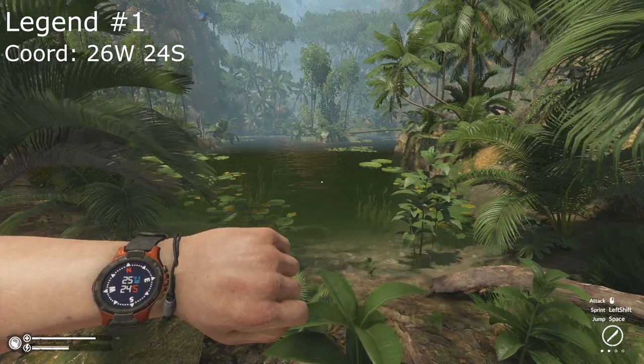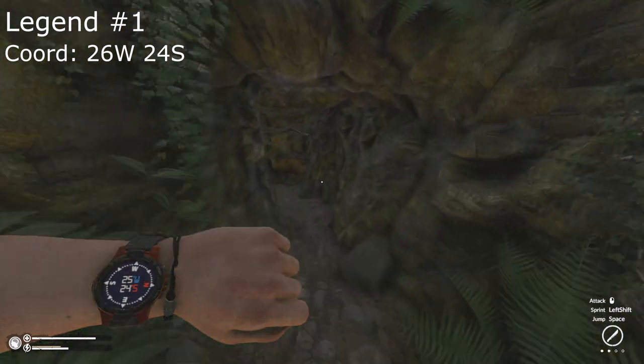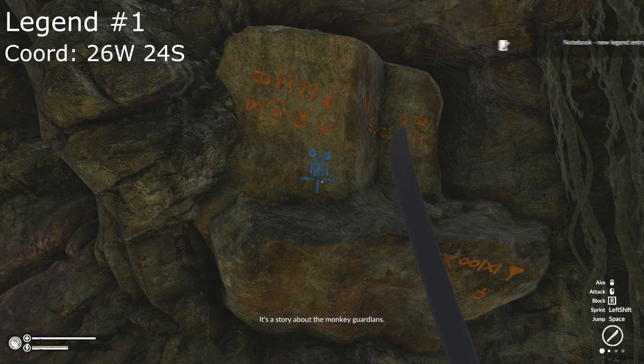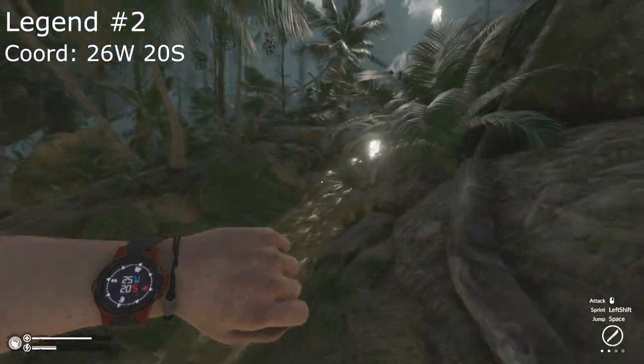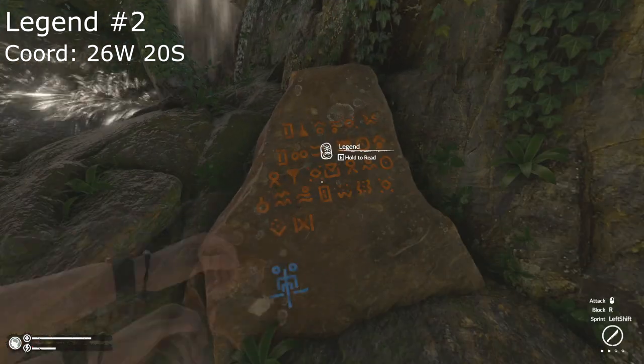Legend number one will be found in the middle section of the area by the third main village, located at 26 West, 24 South. It's a story about the monkey Guardians. The second legend will be found upstream by the third main village, below the waterfall, at 26 West, 20 South.